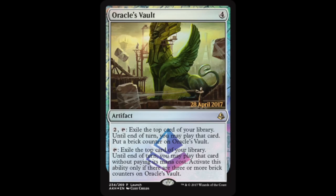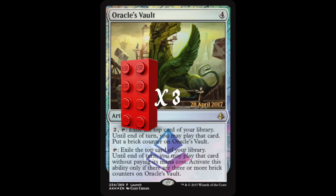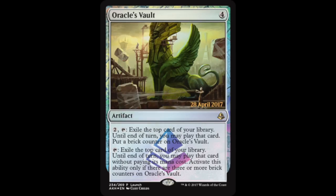As for brick counters, the first card spoiled that utilizes them is Oracle's Vault — a four-mana artifact. For two generic mana and a tap, you exile the top card of your library until end of turn and may play that card, then place a brick counter on Oracle's Vault. There's also a second ability: tap to exile the top card and you may play it without paying its mana cost — but only if there are three or more brick counters on Oracle's Vault.